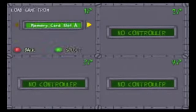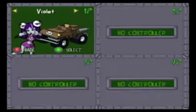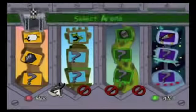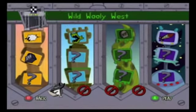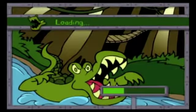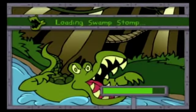Hey everybody, it's Broken Champion here and welcome back to more Let's Play Cell Damage for the Nintendo GameCube. In the last episode, we did the first Gate Rally of this LP on Wild Woolly West. On this episode, we're going to do the Gate Rally for Swamp Stomp, the first swampy McSwamperton, swampy level with the alligator.